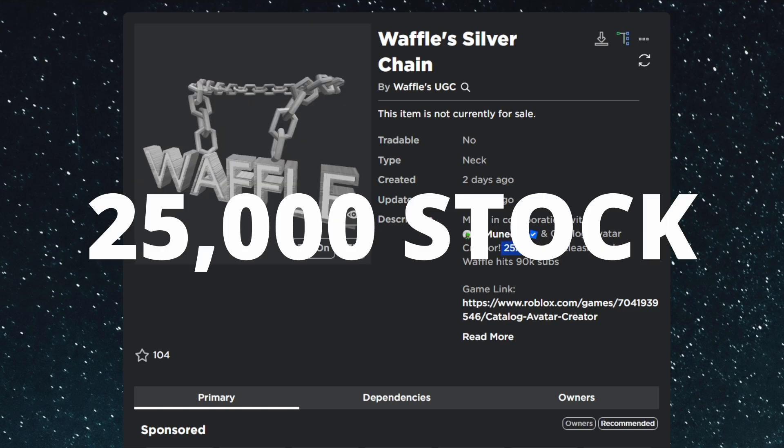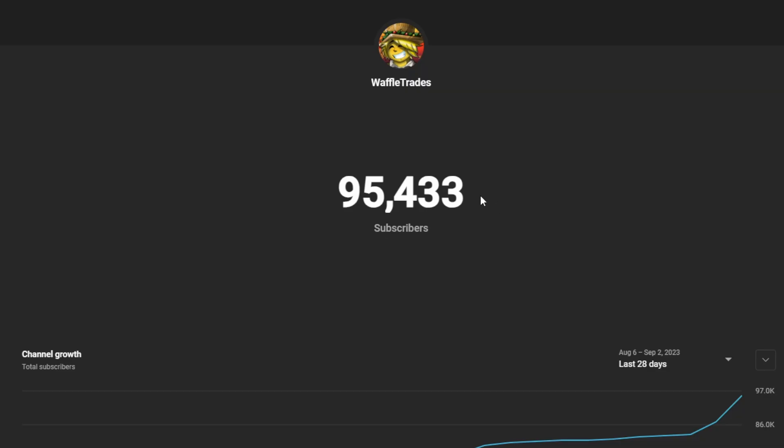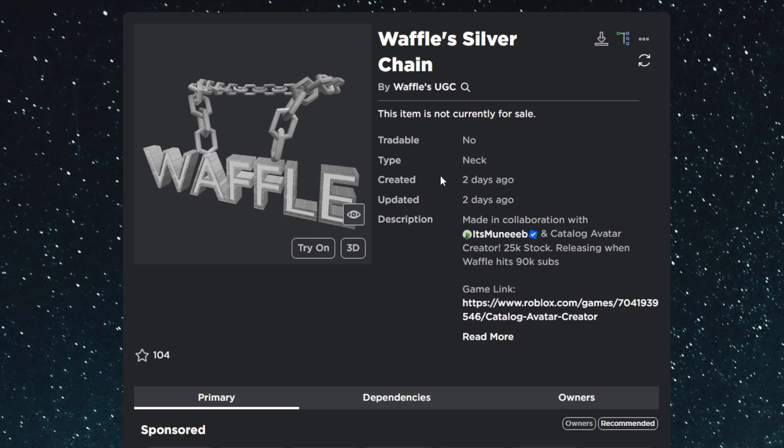This item will have 25,000 stock and it's releasing because we hit 90,000 subscribers. We just had the bandana drop, and as you can see we're already at 95,000 — which actually means that the shades are also unlocked. That means after the silver chain drop we're going to be doing the shades, so we're basically going to have back-to-back free limited drops, all with 25,000 stock.